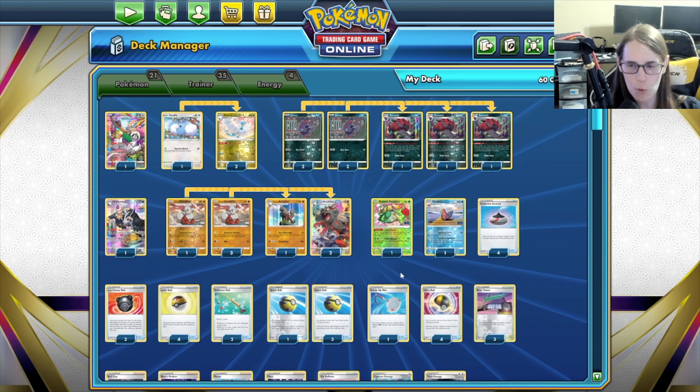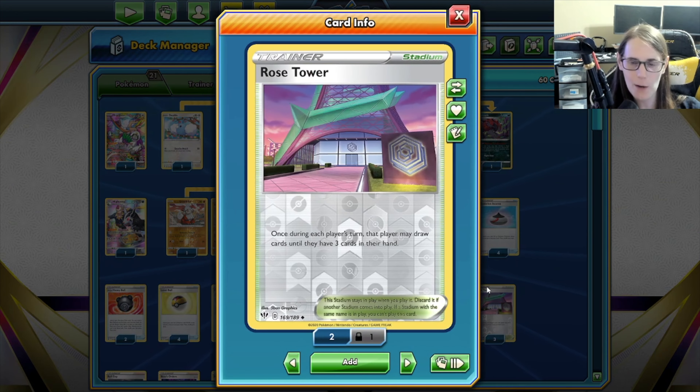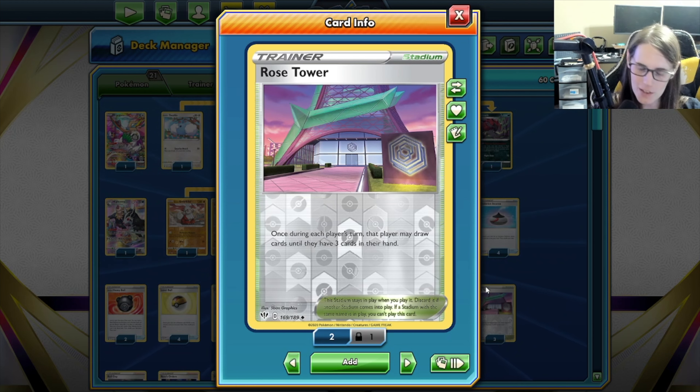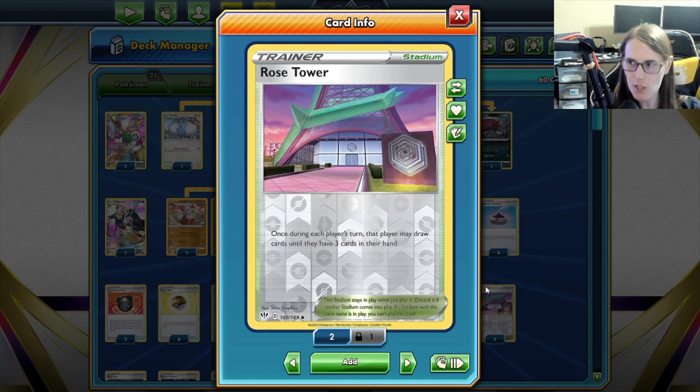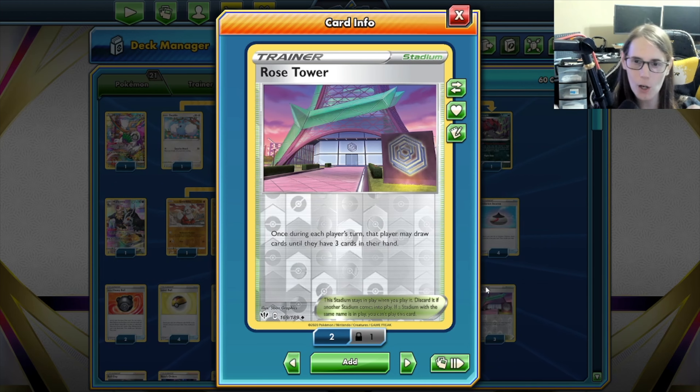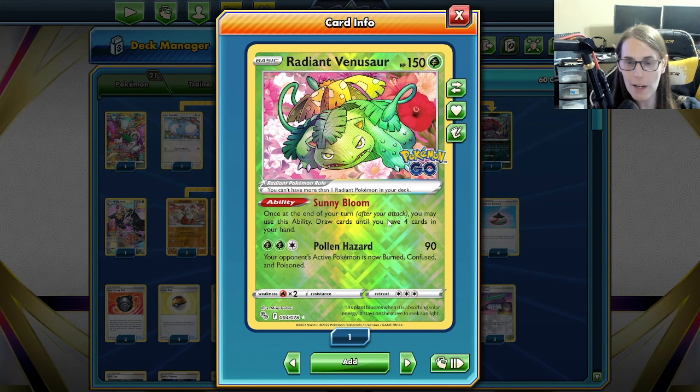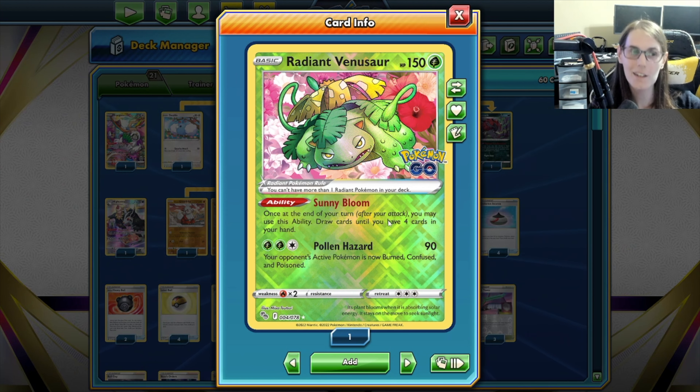Other things to help support you: we do run Rose Tower. You're trying to get your hand really low, and sometimes you need this to help even out your hand a little bit more — get you up to just enough cards to get rid of with an Ultra Ball or Quick Ball. You also have the Radiant Venusaur, a great way to make sure that you're not just top-decking on your next turn. You usually want to get this down very early.